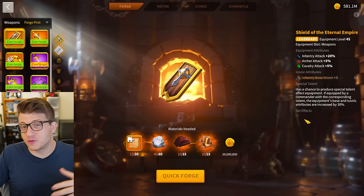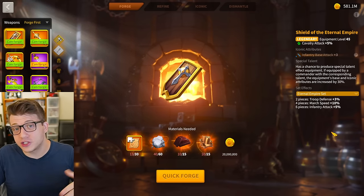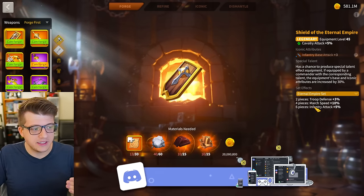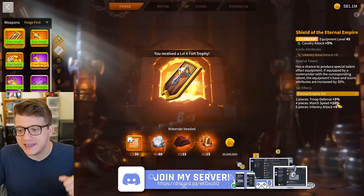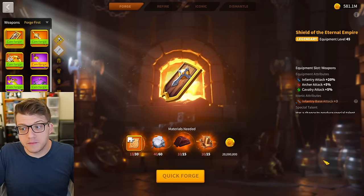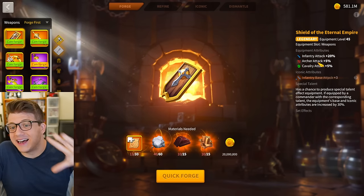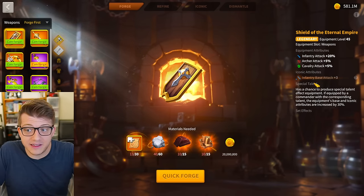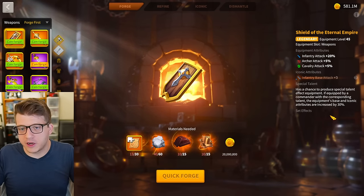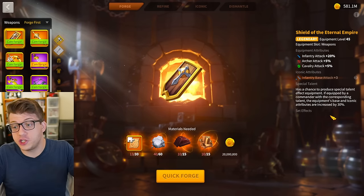The reason I feel this was a mistake is that the Hammer of Sun and Moon is pretty good for rallies and garrisons, but the Shield of the Eternal Empire might have been a better long-term choice. The four-piece set bonus on the shield gives you 10% march speed, and I feel like having 20 attack and 10 march speed is better than 25 attack from the untalented Hammer. It's also easier to talent the shield.